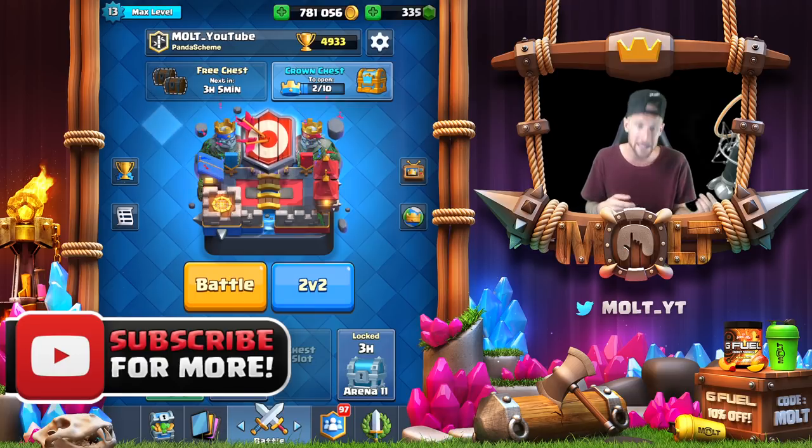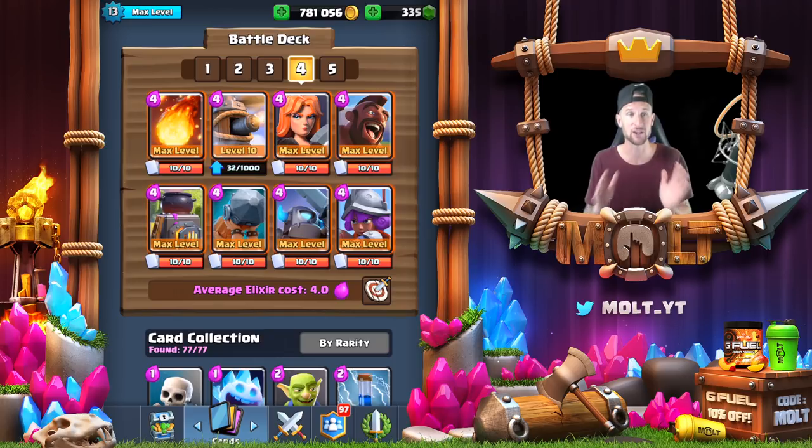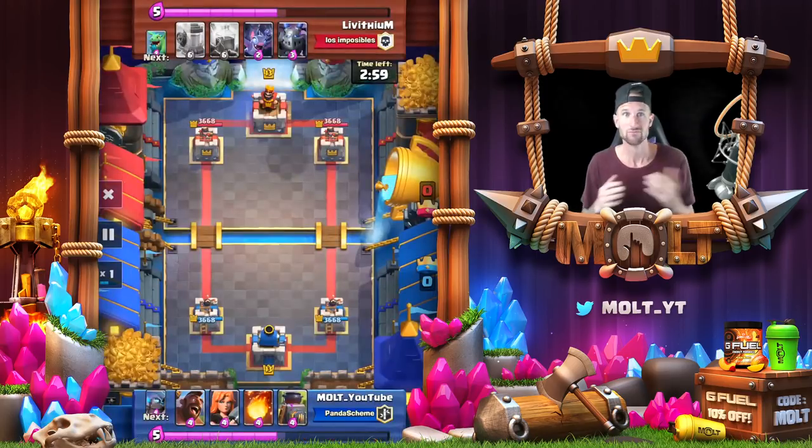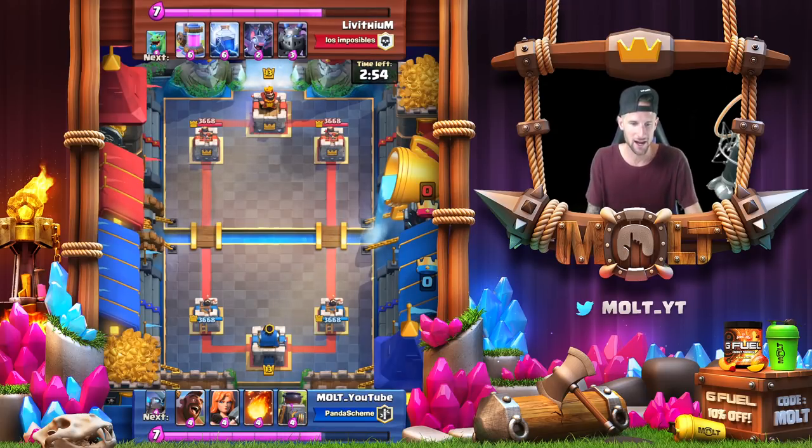Oh my goodness - a 4.0 average elixir cost! If you guys know anything about me, I like cheap decks. But I put the flying machine in here trying an old school hog cycle deck with the flying machine instead of the musketeer, and I looked at my top row and realized everything's four. I wondered if we could win with all four-elixir cards including the flying machine - and the first match was pretty ridiculous.